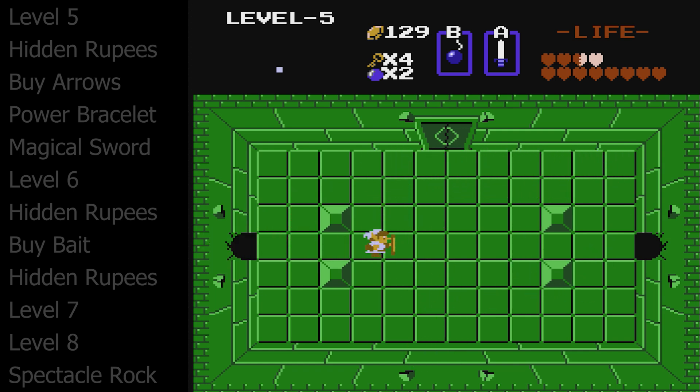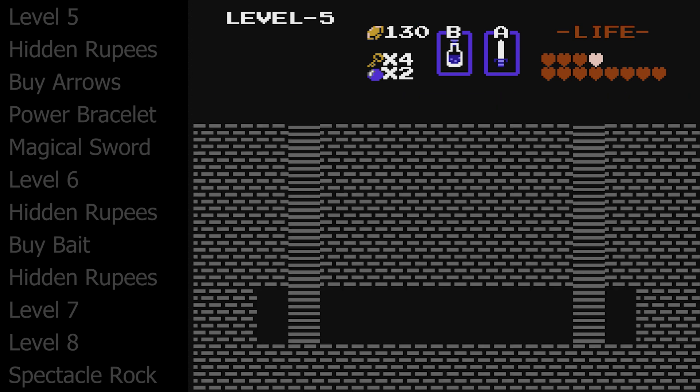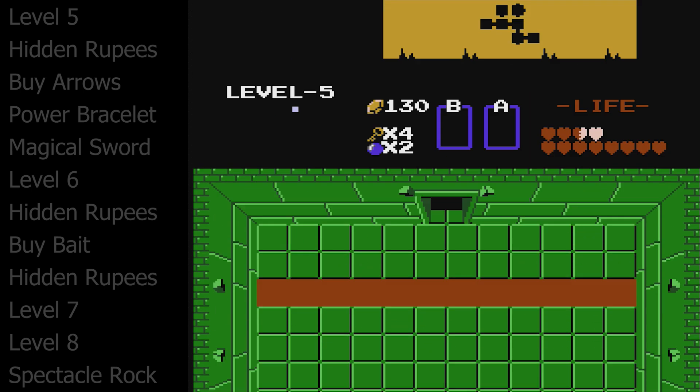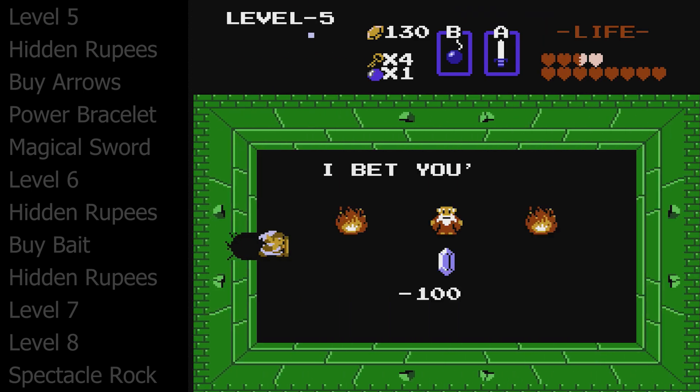These mummies are kind of playing as a hint — one of them has a bomb in its grasp — and you can keep bombing the walls, go down the stairs and into the room where the keys are. Not bats, keys. We're going to uncover a secret wall to the right where we can get the bomb upgrade from the old man. 100 rupees well spent.